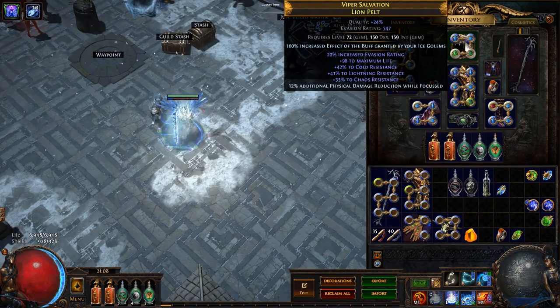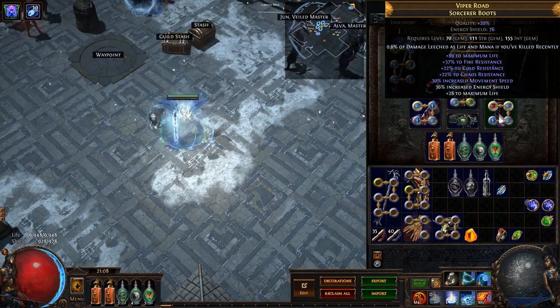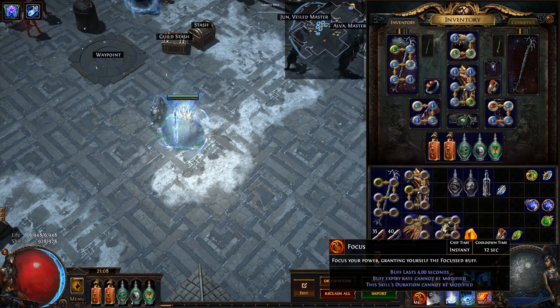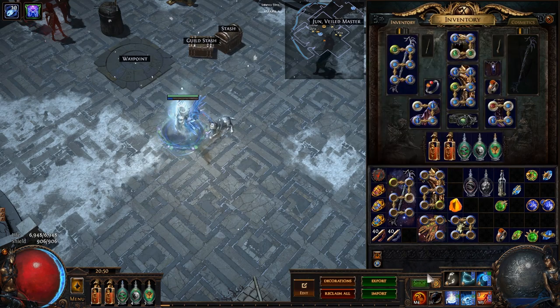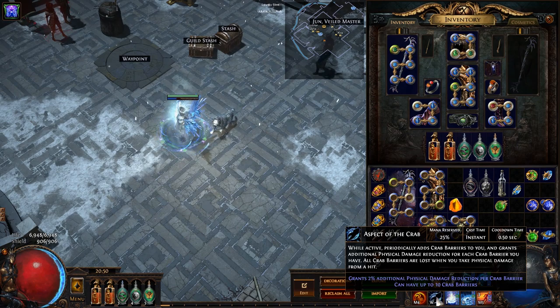On my helmet, instead of crafting additional life like I have on my gloves and boots, I have instead crafted 12% additional physical damage reduction while focused, giving me just a little extra buffer against physical damage which is especially useful against map bosses and some of the trickier betrayal encounters.